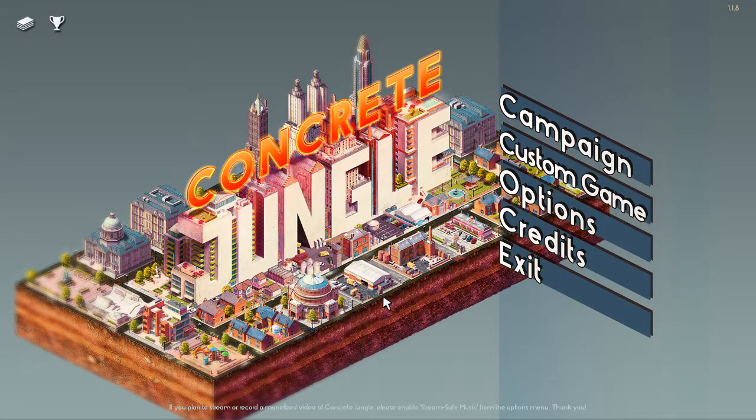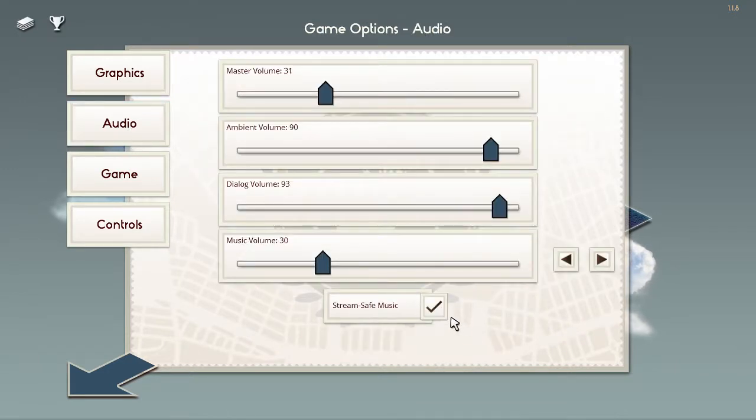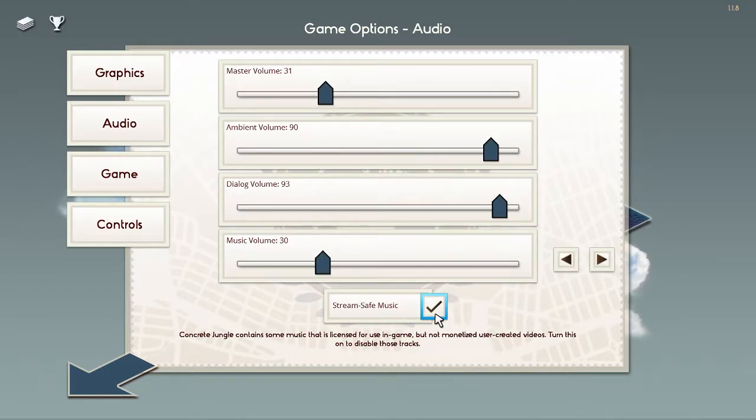Hi guys! This is the Fan here, and we are playing Concrete Jungle. And if you can actually make out the text at the bottom there, there's something I already noticed on the options, which I have to really give this game kudos for. Just go see the audio page — there's a stream safe music button.